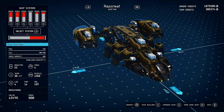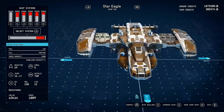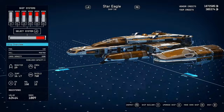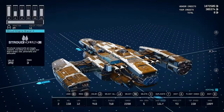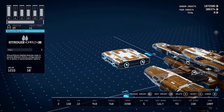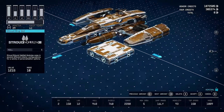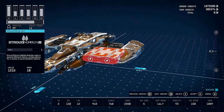This is the Star Eagle that I got for completing the Freestar Rangers quest line. And this right here is a giant brig — this is a jail — taking up about 20% of the ship's total volume.